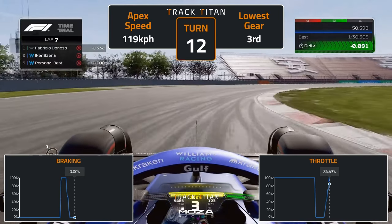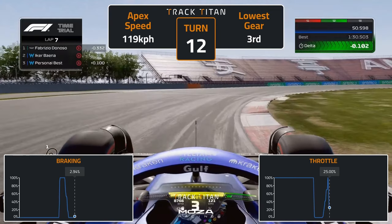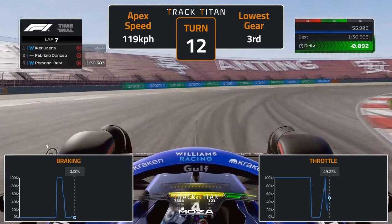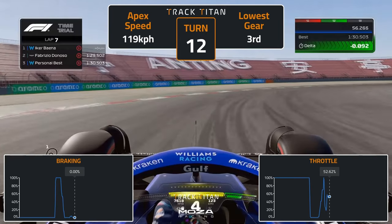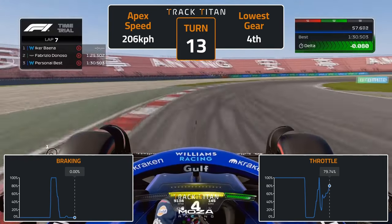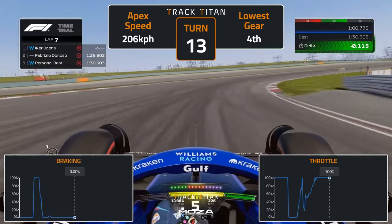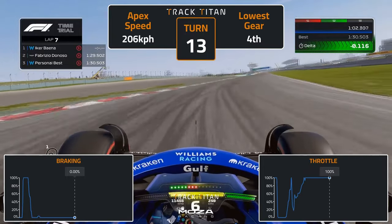Lift mostly off the throttle with a small touch of brake just to help the car turn into the apex. Don't use much kerb and heavily modulate the throttle towards the exit kerb. Keep turning right into turn 13, don't touch the inside kerb and let the car run right out wide on exit, but again, don't touch the kerb.